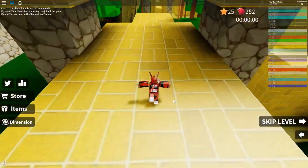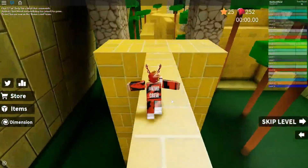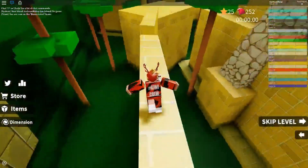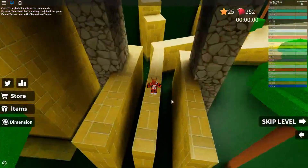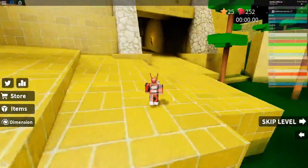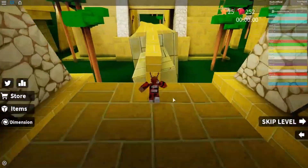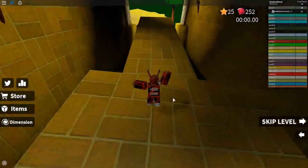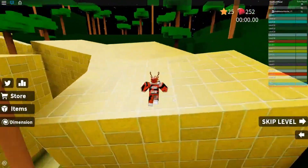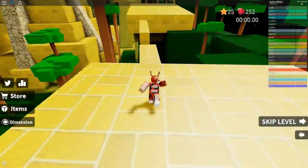It's only available on new servers in Speedrun 4. There will be an easter level here and you have to complete it. If you're in your server and there's no event thing like you saw at the start of the video, that means you are not in a new server — you are in an old one. You have to be in a new server to get the egg. If you're not in a new server, the portal to this event game will not be there. So make sure you are in a new server.